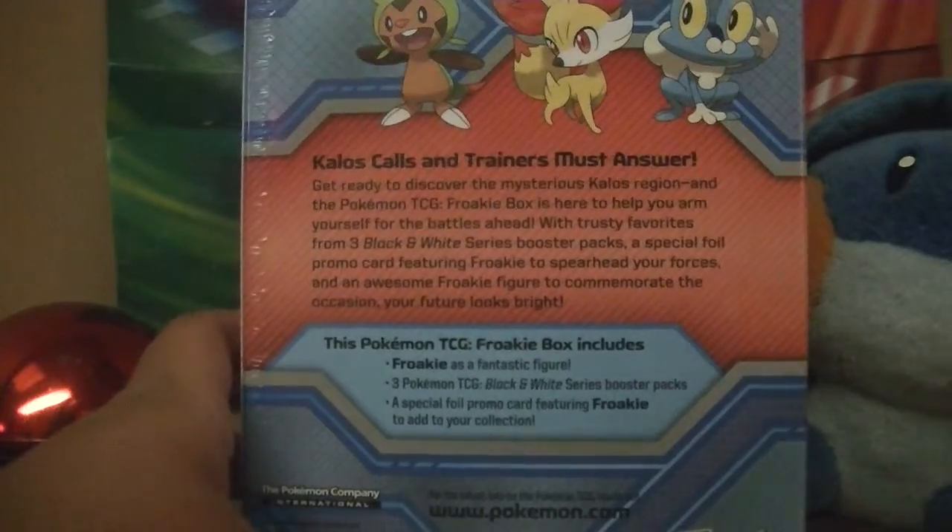There's also some TCG packs. This is Dragon Exalted, cool. Anyway, you can get that, and you can look at this. Here's that, and if you want to pause and look at that, you can. And there's also that, and there's this Froakie. So let's get this going.